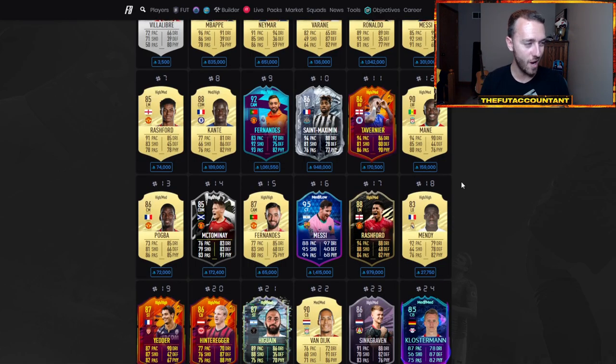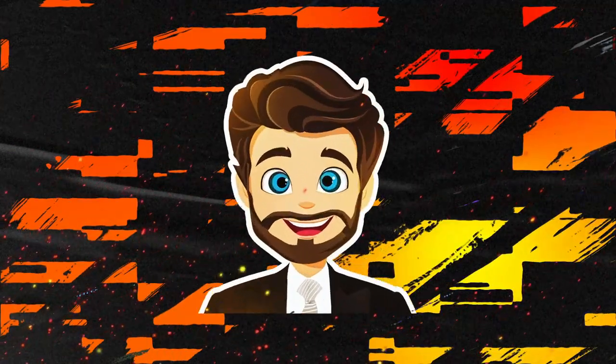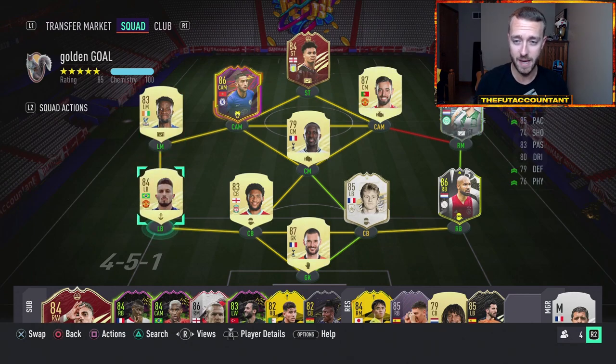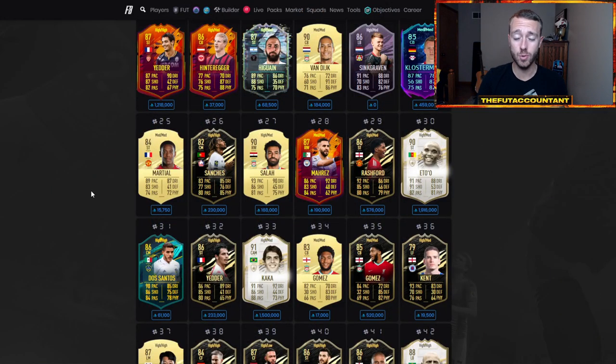The number one thing you can do to figure out what cards you want to buy for your team is make a concept squad. For my personal team, I kind of want to buy a Cantè — a Cantè would be a very nice addition to my midfield. I might look into buying some form of a Premier League left back, or a special version of like Heung-min Son's inform. So make a concept squad, add the players you want, and you can keep track of their prices by using the compare price feature on the game to formulate a plan.